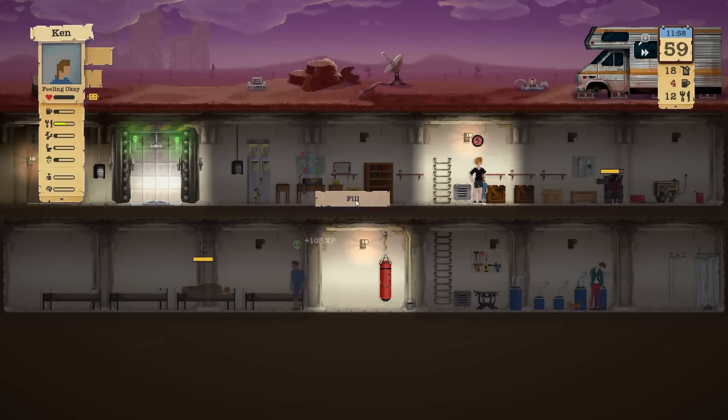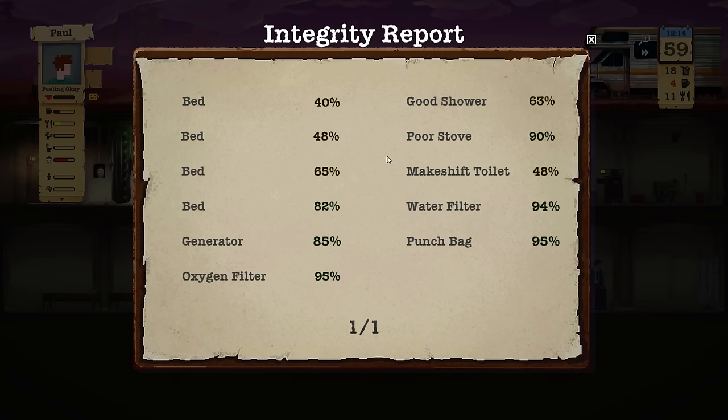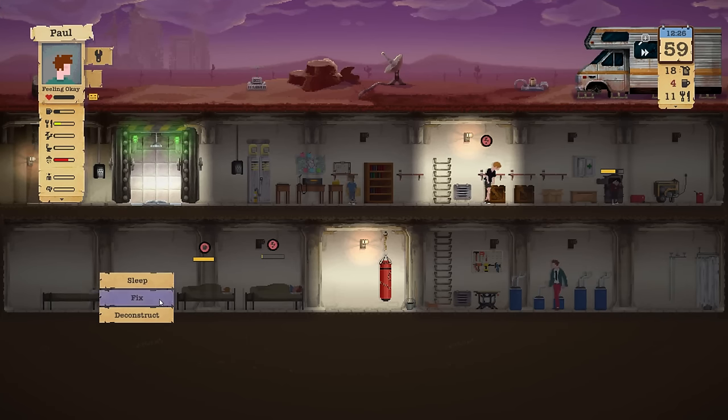Someone should feed the cat. Let's have a quick look at what needs to be repaired. Our beds are in pretty horrid shape — I guess Paw can fix those.